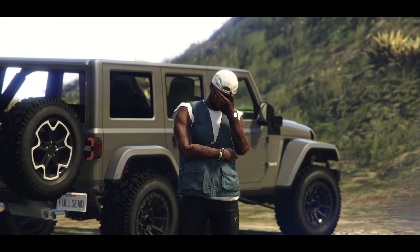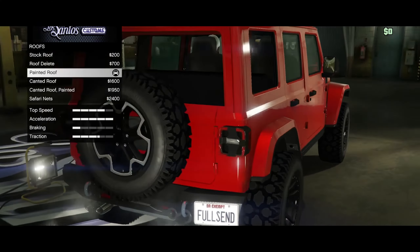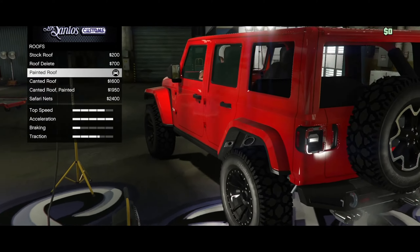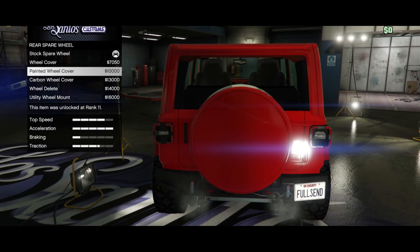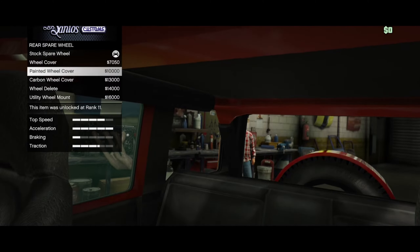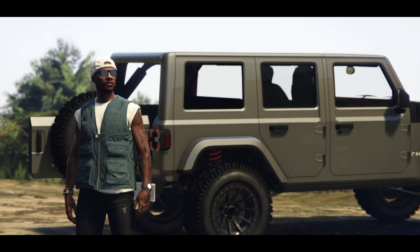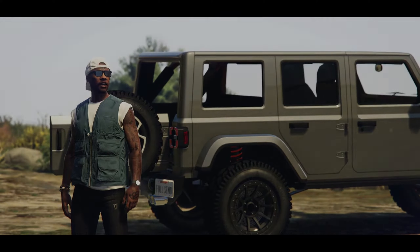Despite all of this, it's worth noting it still comes with its flaws, unfortunately. If you apply a painted roof option, the rear windows will be removed. And the primary and carbon wheel covers are broken — you can see through them in first person. With this in mind, can we ponder what type of flaws will appear in vehicle models in GTA 6?